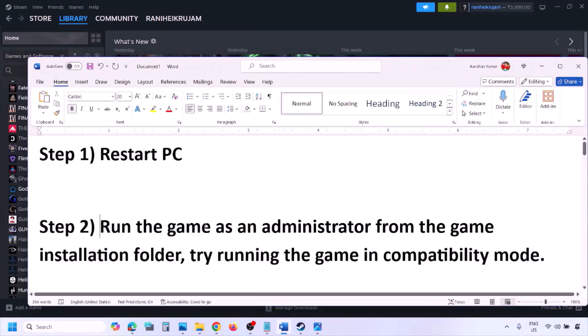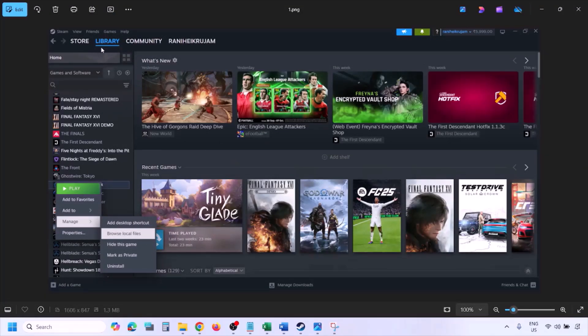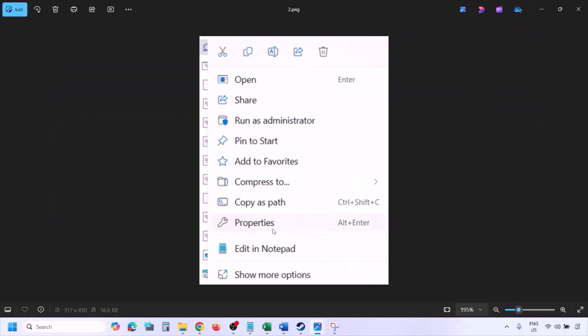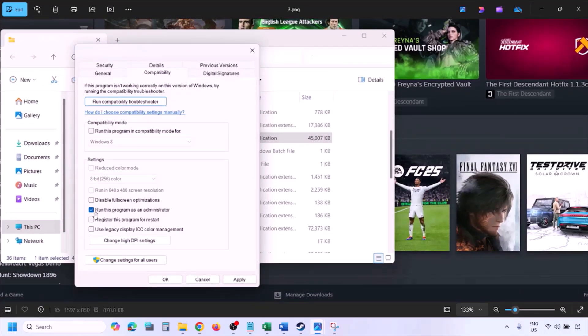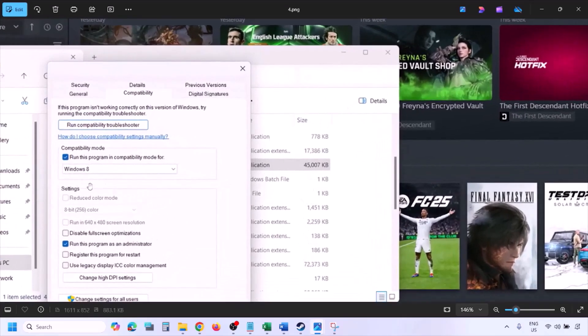The next step is to run the game as an administrator from the game installation folder. Go to Steam Library, find the game, right-click, select Manage, and click on Browse Local Files. In the game installation folder, right-click on the game exe file, select Properties, go to the Compatibility tab, and put a check on Run this program as an administrator. Hit Apply, click OK, then launch the game from the game installation folder instead of from Steam.